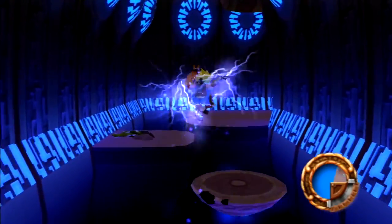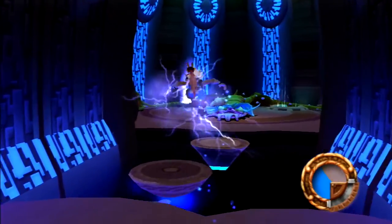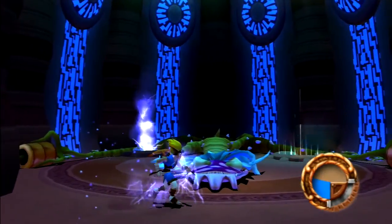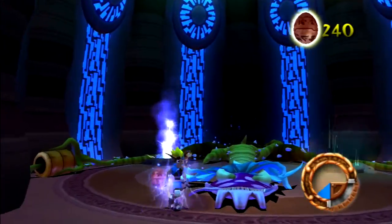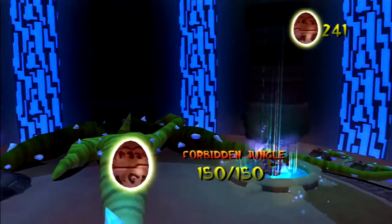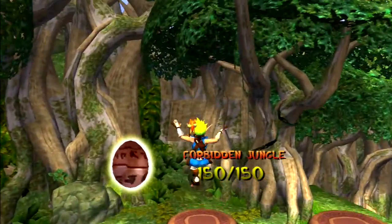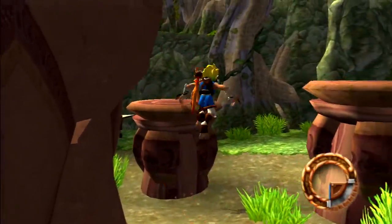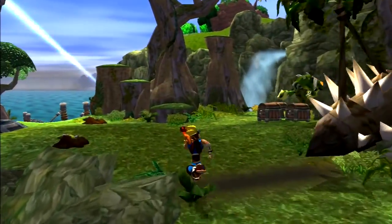That brings up a good point I'd like to make - if you are going to double jump, make sure you don't hesitate on your second jump. There are five orbs in the head - I got them, don't worry. And with that the Forbidden Jungle is effectively complete!